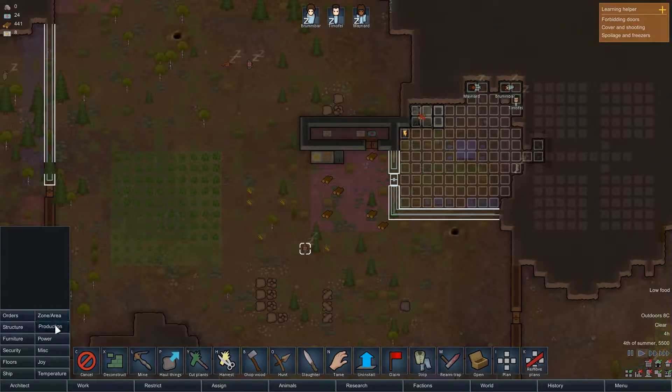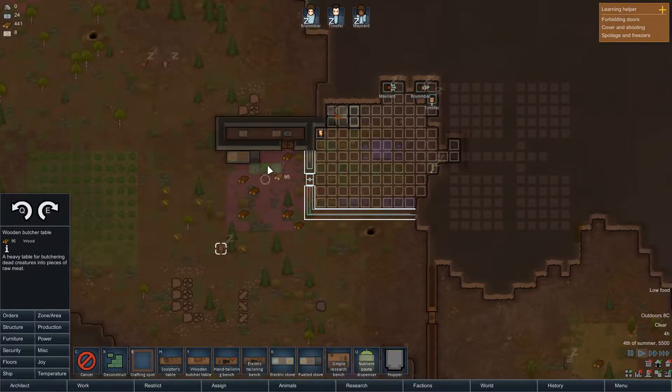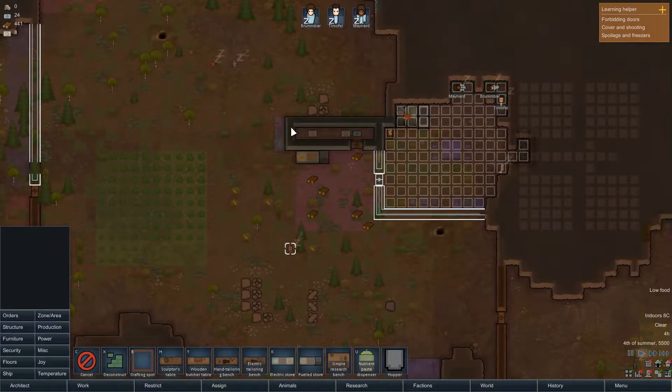Hopefully we can grab that and get back here, but this is the only steel we have. I'm going to order mining even though it's far away — it is vital that we pick up on this at some point. Just order that if you can. Get some steel.